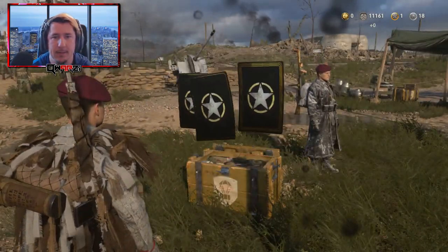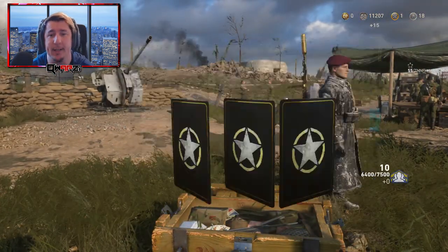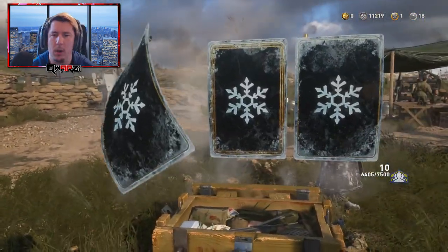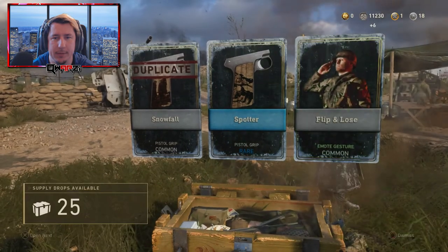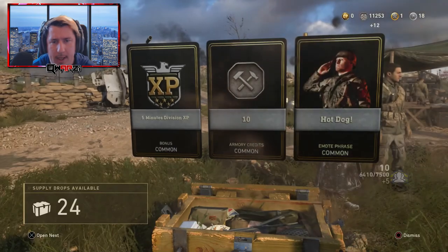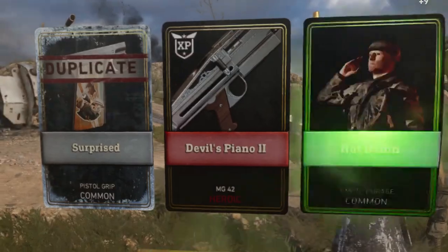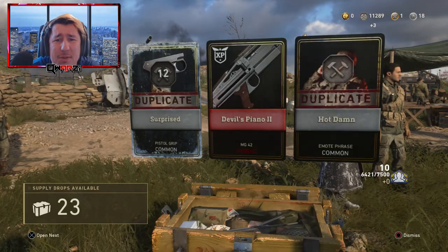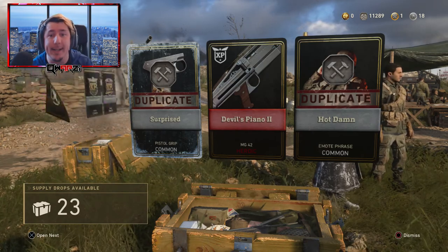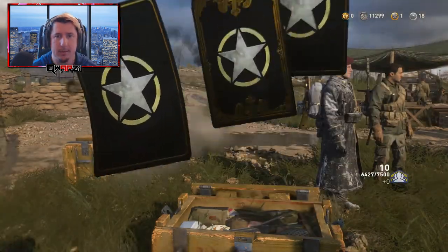These are regular ones so I can't expect too much out of these. Whoa, we got three winter items — I didn't honestly know you could still get winter stuff from the regular ones. And absolutely nothing right now. Oh, the MG42! That's not bad though, we'll take that. A heroic from a regular supply drop, we will take that. Oh, we got an epic!